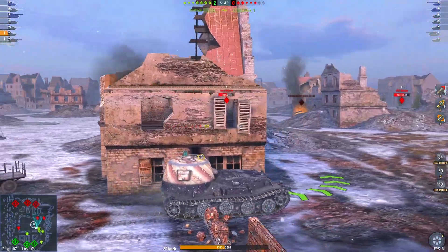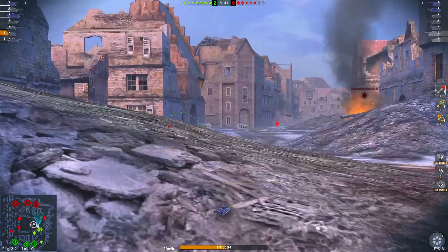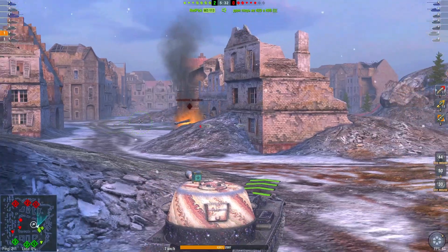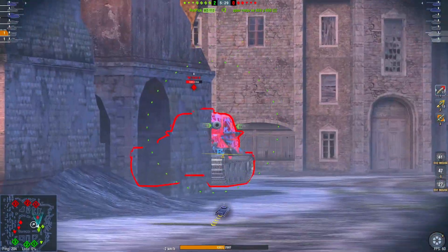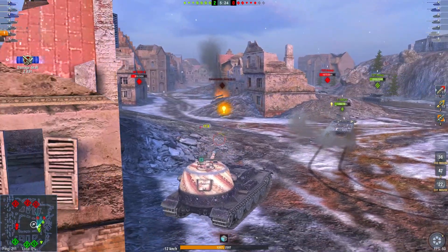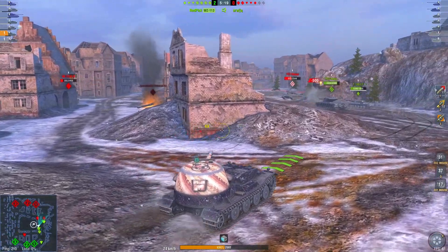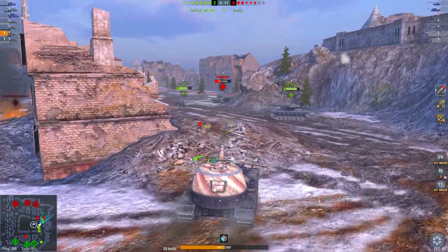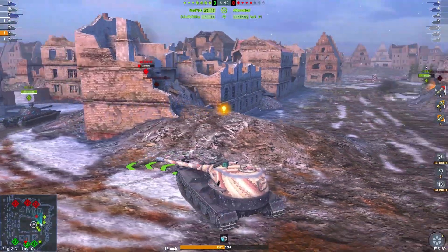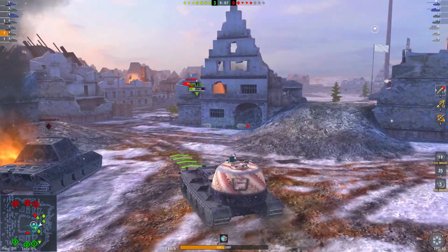Having a lot more maneuverability means you can get into the positions you need to get into, and that decrease in alpha means you have a quicker reload than most other high-alpha vehicles. You can still do a lot of damage very quickly — 471 damage. It still hits quite hard, though it's definitely not how hard it used to hit, and you do miss that. That player is dead already — that T100 LT actually ammo-racked that T57, unfortunately, which means we don't get any more damage there.